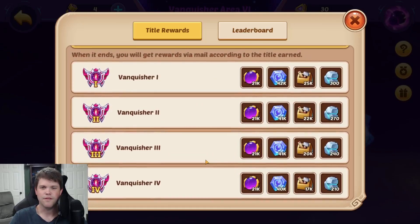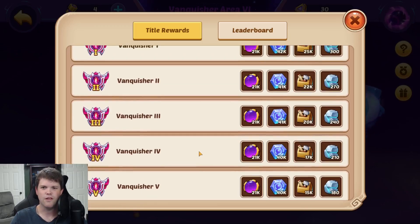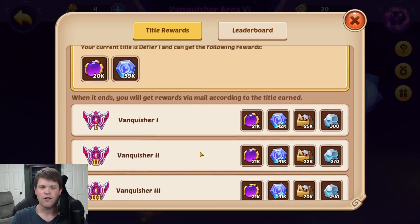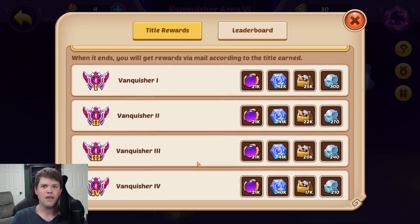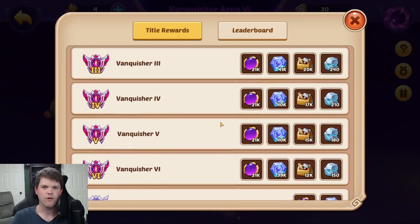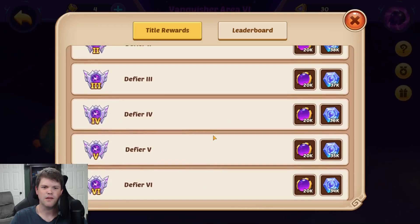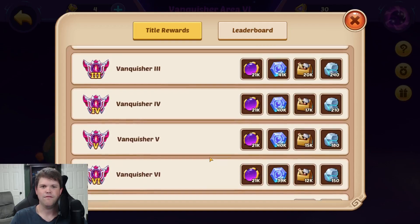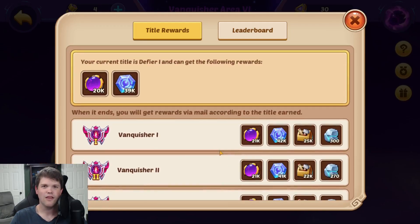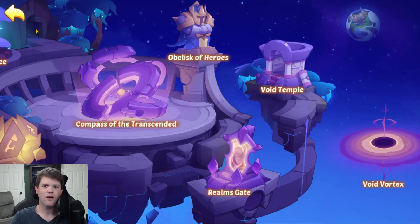Some people are using E5 Delosiums to replicate that CC strategy, and some are pairing it with Sword Flush Zia for a lot of damage to kill quickly. The planets are the exact same planets as in Defier, so we don't have to wait for a data mine — we already know the planet options. I'm sure I'll be covering Vanquisher more as we find out more information, but that has gone live.